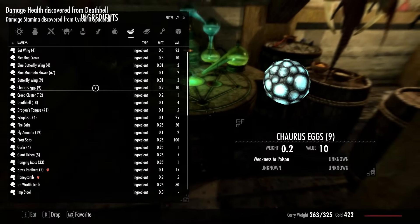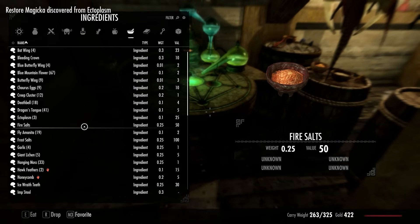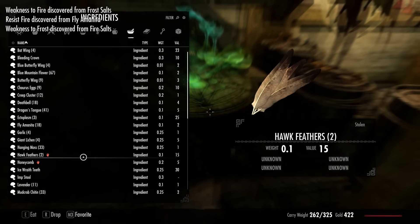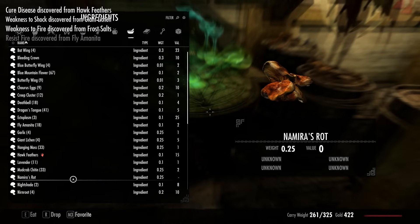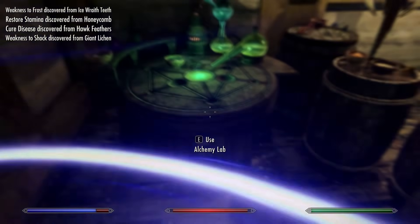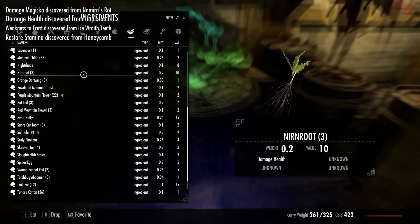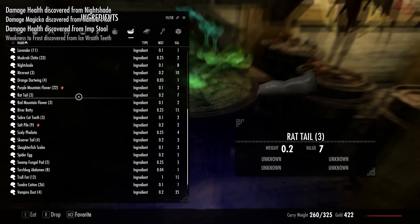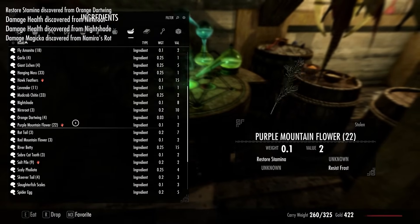Continuing through the ingredients: deathbell has damage health but only takes a little off as expected. Going through the rest — nirnroot, nightshade — still good. Orange Dartwing, powdered mammoth tusk, rat tail. The bats and rats are from the same mod; I wondered if the rat tail would also insta-kill — but no, it doesn't.